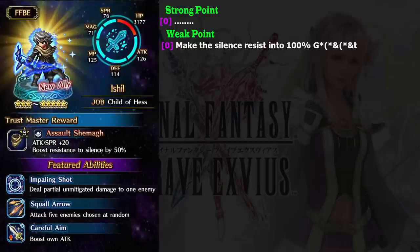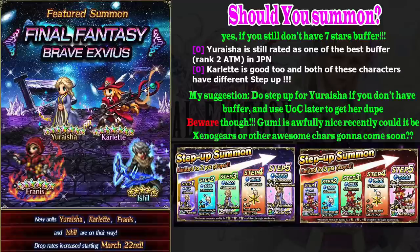So enough about the character overview — should you summon? In my opinion, yes, if you still don't have a seven-stars buffer. But I believe my subscribers have at least one seven-stars buffer. In that case, I must say stick with your current buffer, especially if you are free to play like me. That's the logical answer. But take a look at this step-up summon — this is so tempting. I have seven-stars Microsoft Nickel and Seaside Nickel. If I follow my own advice, I shouldn't summon Uraiza.